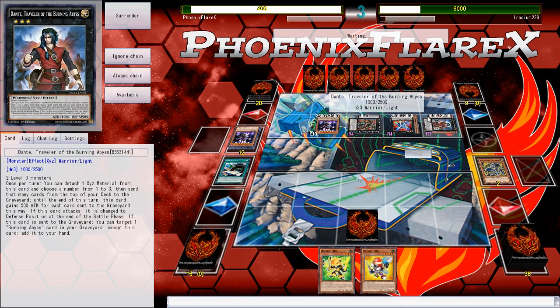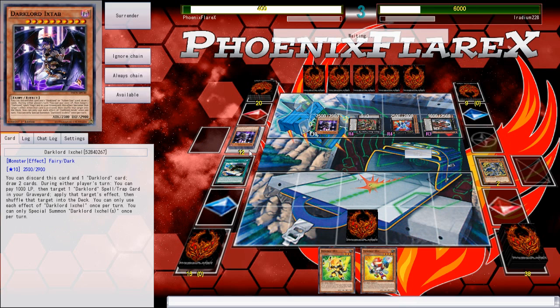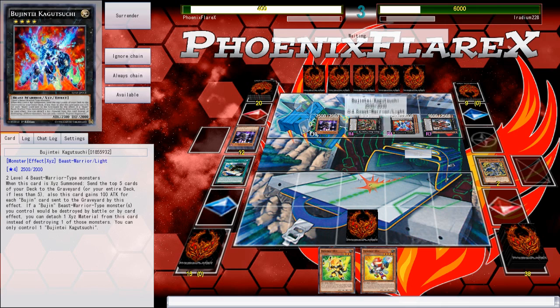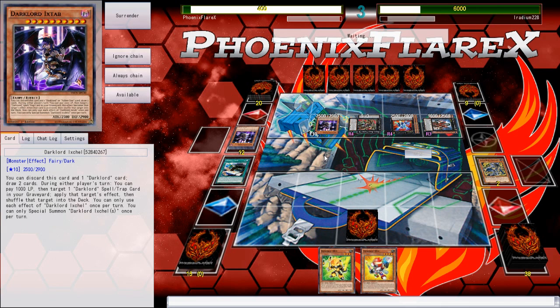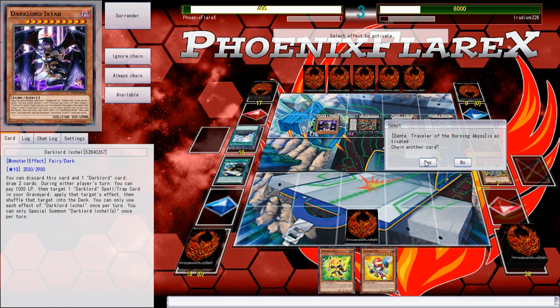Dante. Dante can detach Seer. Is there a Graf engraved? No, there's not — that was the last game. He's got the Skarm engraved though, so he could float into a Skarm rather effectively. Does he play Beatrice? Okay, he's keeping the Seer under the Dante. What did he mill? He milled Tera Top, another Dark Lord.